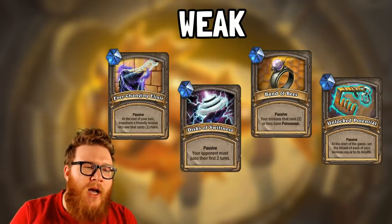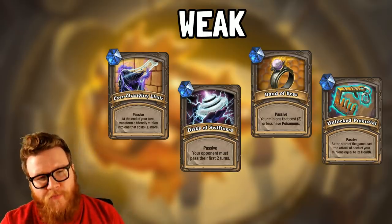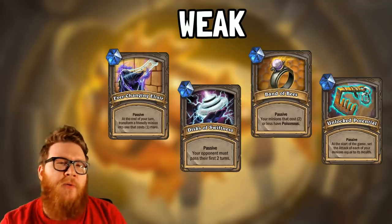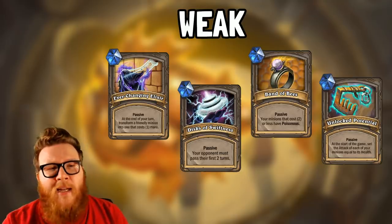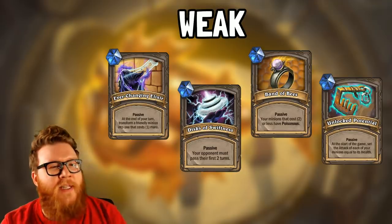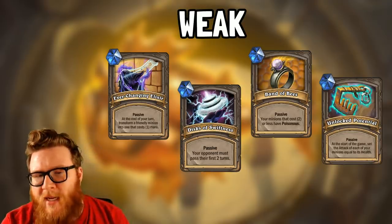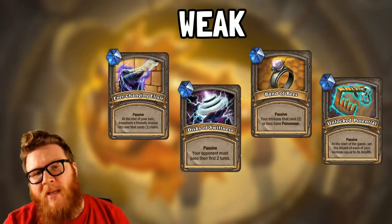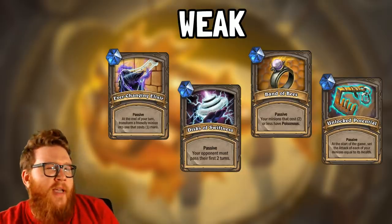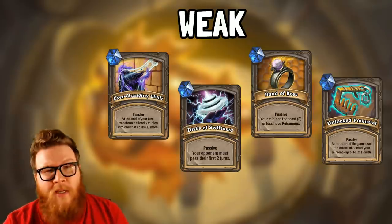We have the Band of Bees, which gives minions poisonous if they have two or less mana, which is pretty cool as far as trading up is concerned. The problem is you don't want your deck to be built around really low-cost minions — you want minions that are doing bigger and cooler things, and you don't always want to trade in dungeon runs. Sometimes just going face puts a lot more pressure on the enemy AI. And then finally, Unlocked Potential is basically a lady-in-white style effect that buffs your minions, but it's really restrictive from a drafting standpoint. It often isn't going to do anything because you can't control what minions are offered in given buckets — they may not all line up, which means your Unlocked Potential isn't really going to unlock anything at all.